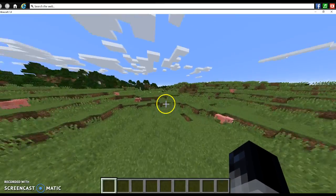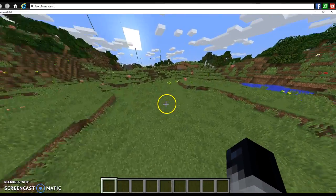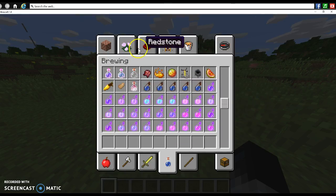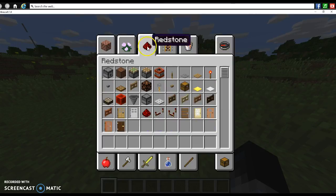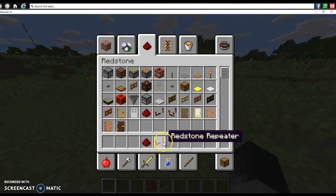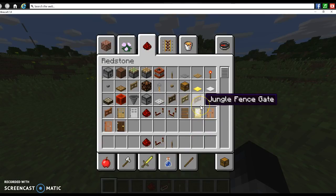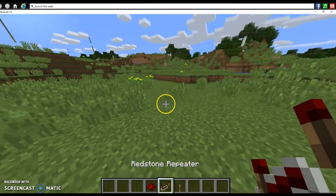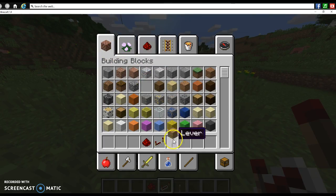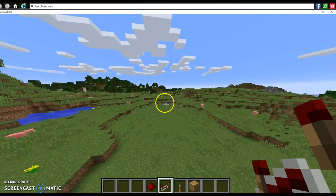Hello everybody and welcome to a how-to video. Today is how to build a redstone clock. So the things you're going to need is redstone, a repeater, and any type of block. Alright, so I think these are all the materials you're going to need.